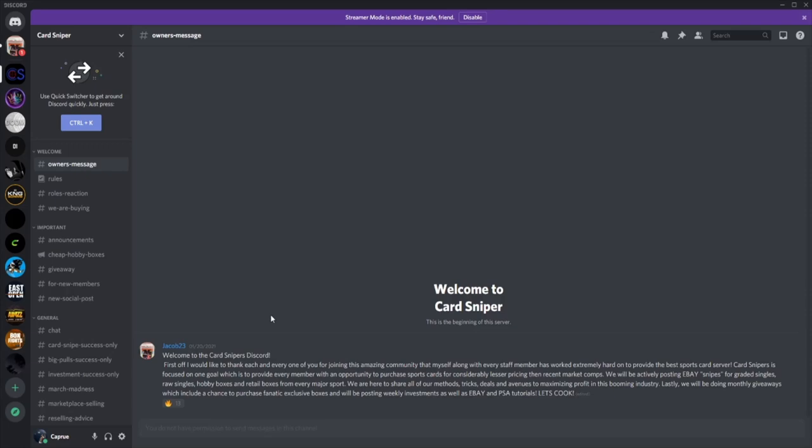I'm going to give a huge shout out to Card Sniper before we get to today's pack opening, which is a 2021 blaster box for NBA Hoops and a football cello pack. Now before we do get into the video, huge shout out once again to Card Sniper. I'm not just saying this because it's the sponsor — I'm literally saying this because I've made tons of money and I want to help you guys make tons of money too, as well as Jacob, the owner of Card Sniper.